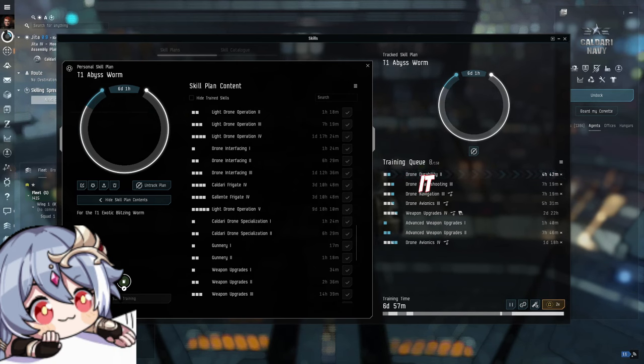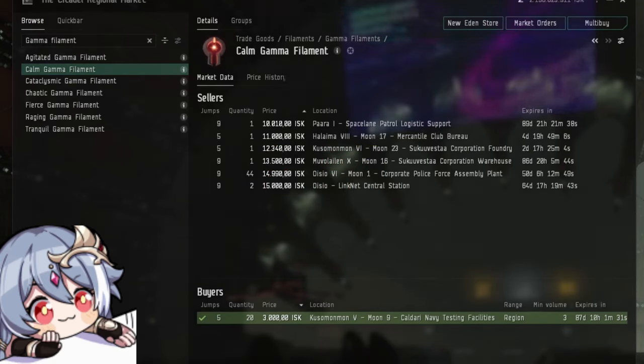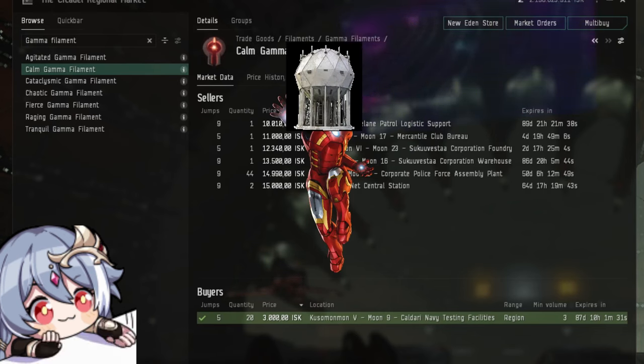With those skills in store, all we need now is the right filaments to run. You want to run gamma filaments, due to it giving you 50% more shield HP, which also increases your shield recharge, which turns you literally into Iron Man — just with shields.